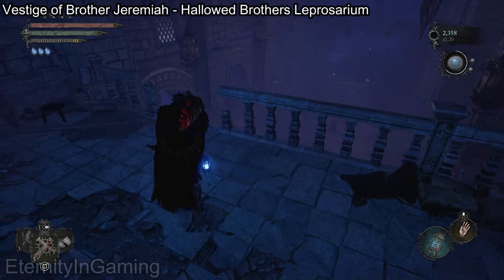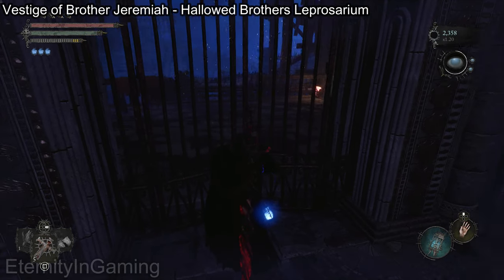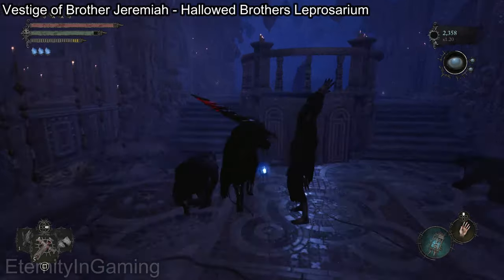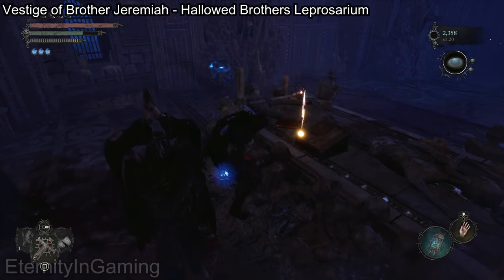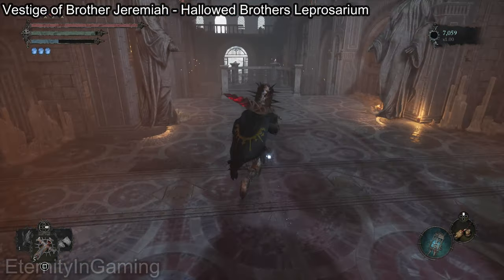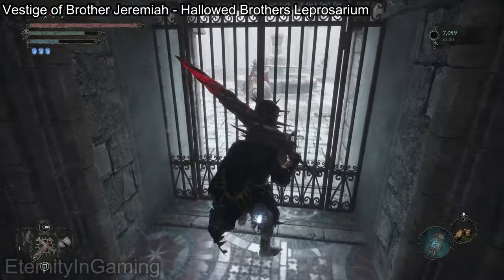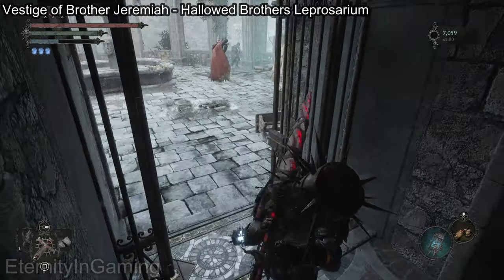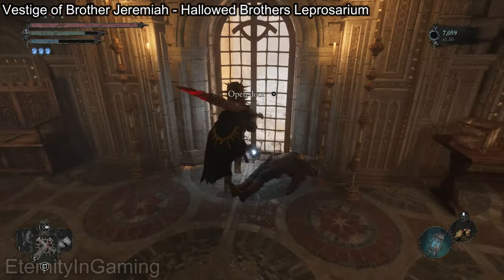Unlock that gate and then we're going to jump down and unlock this gate down here, and then we're going to run to the altar and grab the key. After grabbing the key I'm in the same area but not in the umbral realm anymore, so we can grab another shortcut on the right. On the opposite side is one more shortcut but it's also leading to where we want to go anyways.